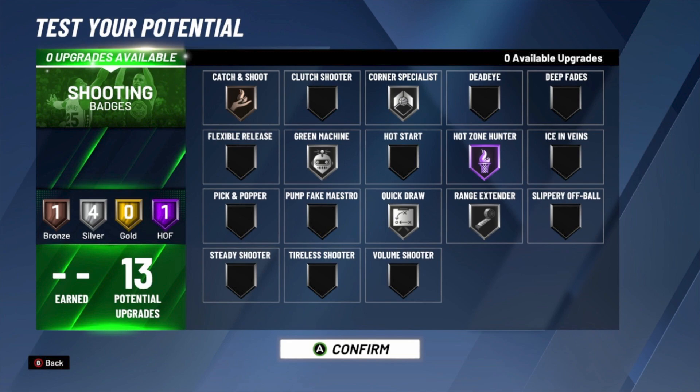I put on catch and shoot, corner specialist, ranger standard, and green machine. What I could've done is put green machine to bronze and catch and shoot to silver, but green machine is more important because I already have corner specialist and ranger standard. Ranger standard helps you shoot deep midis, on-the-line threes, and deep threes anywhere on the court. Corner specialist helps you shoot anywhere in the corner — literally from the hash and down — whether you're shooting mid-ranges around the corner or corner threes. Green machine helps you consecutively green, and catch and shoot helps in pretty much every situation on this build since you'll mostly be catching and shooting.